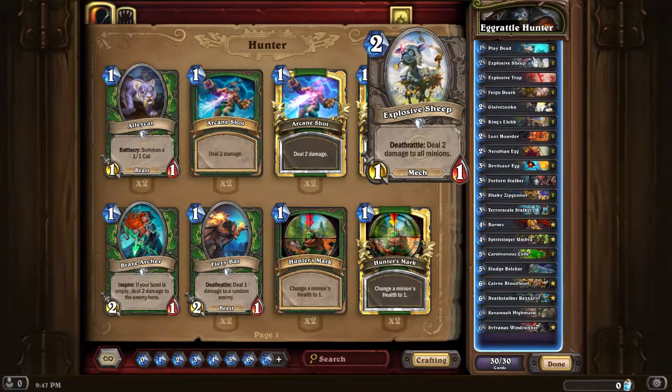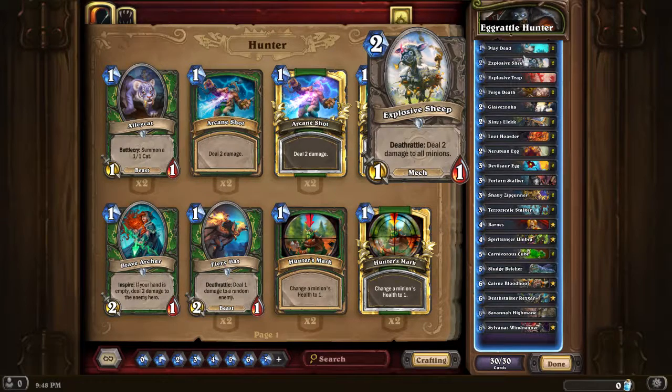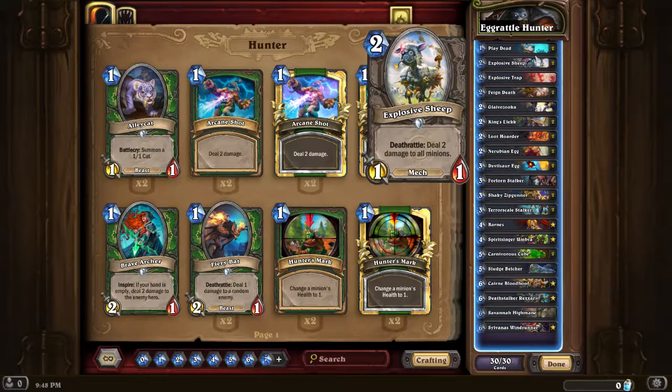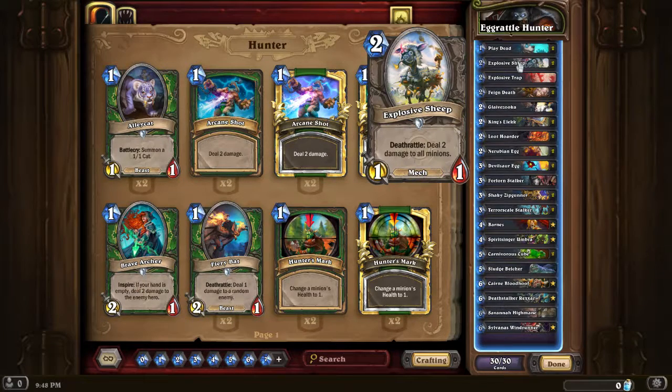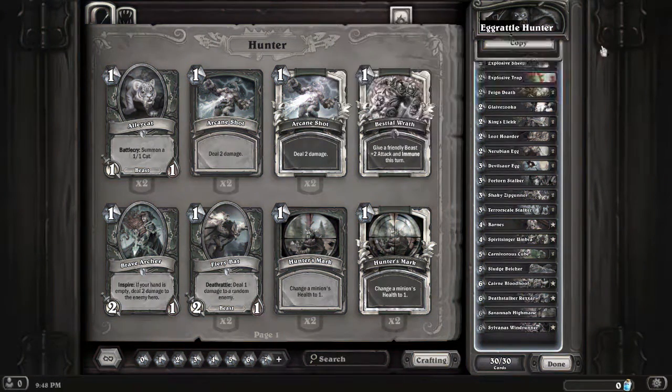We've got Explosive Sheep, which is a decent way to get rid of a lot of things the opponent can put down. The way this works: if you trigger it with Playdead, Feign Death, or the Terrorscale Stalker, it should be the last thing you do. It will trigger twice - first dealing 2 damage to everything, which damages the Sheep itself and blows it up, then dealing another 2 damage. So you get a double hit that can also trigger eggs or clear the opponent's board.